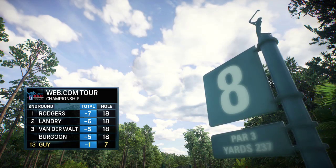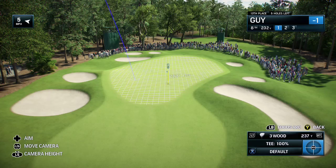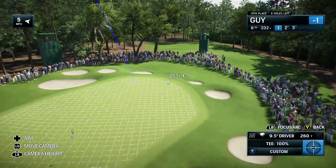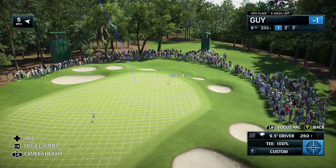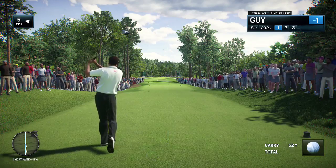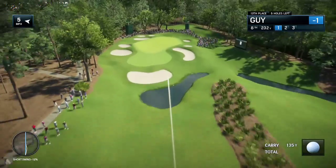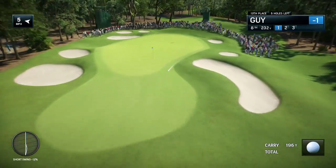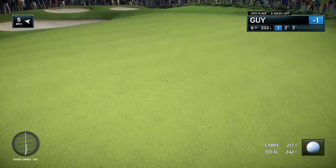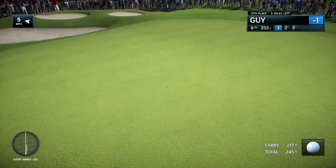TPC Sawgrass, the fabled stadium course designed by the legendary Pete Dye. Rich Lerner alongside Frank Nabilo here at the eighth — Frank, most players are happy walking out of here with a par. It's a very narrow entry to this green, just littered with bunkers around left, behind, to the side, and even short. Once you get further up the green, though, even though this is an undulating green, it starts to widen up.